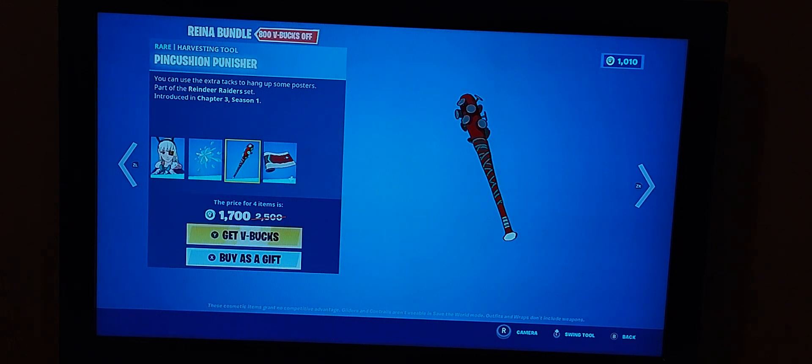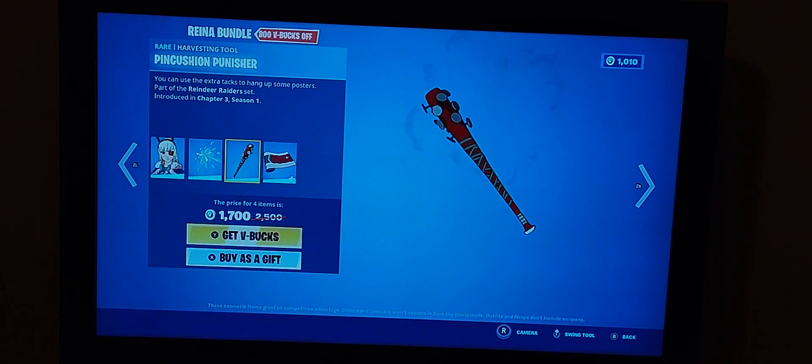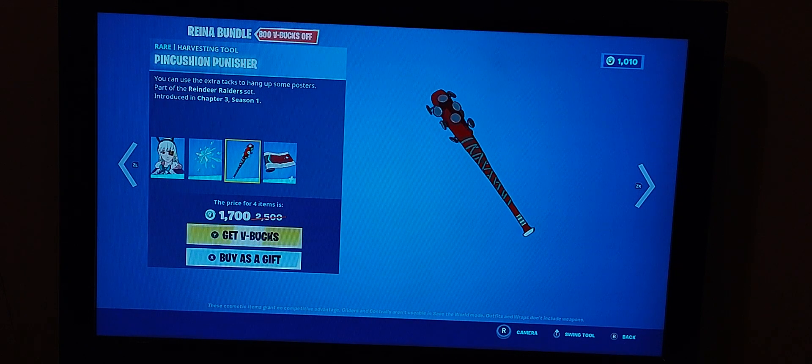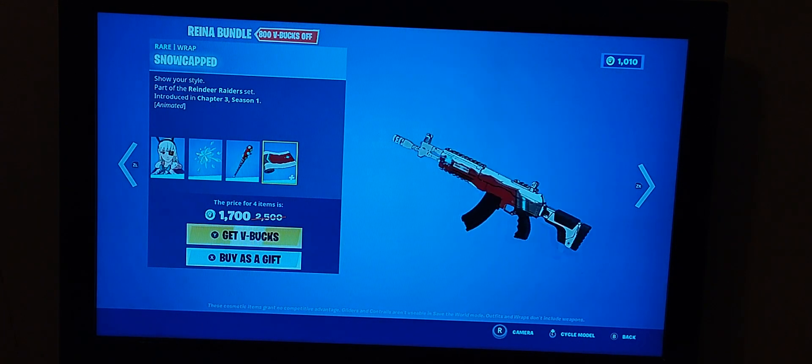Her pickaxe is the Tinshin Punisher. The description is 'You can use the extra tacks for hanging up some posters.' This looks good - it does have a splash sound effect, maybe a contrail. Obviously this is all in a bundle, so if you buy the bundle you get everything. Really good pickaxe - it probably has a normal swing, kind of like the Harley Cutter.